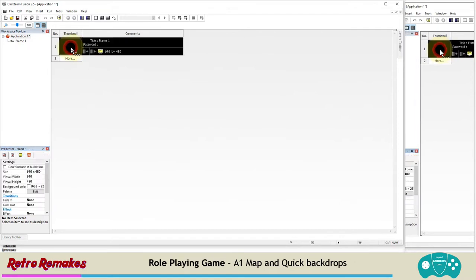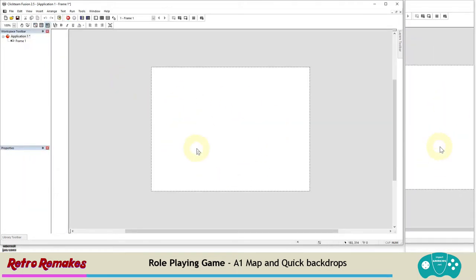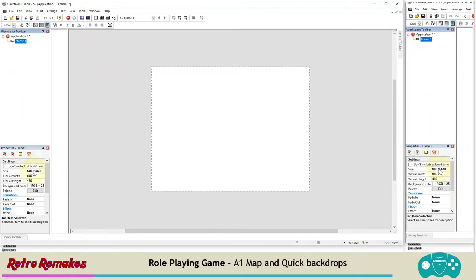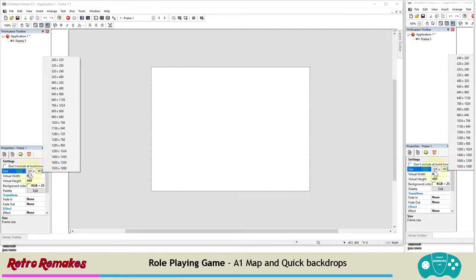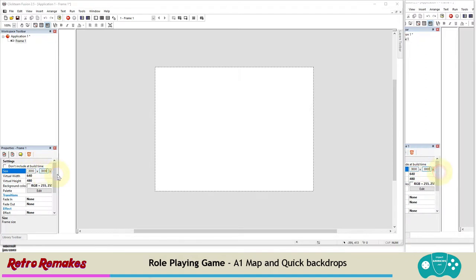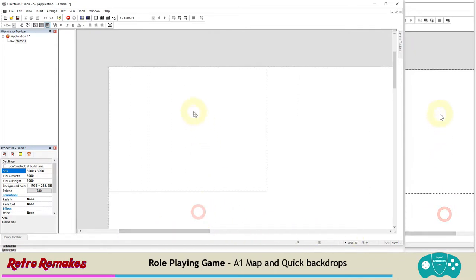Go into our frames by selecting it and choosing the Frame Editor from the top menu, or clicking the number next to it. This is a very small world so let's expand it. Click on the frame itself in the workspace toolbar and change its size - clicking any of the numbers gives a dropdown. I'm going to go into the thousands. You can get up to about 10,000 to work well, but for this game I'm going to work with 3,000 by 3,000. That gives us a nice big area - you could go as high as 8,000, though you might run into issues which we'll cover with the NPCs later.